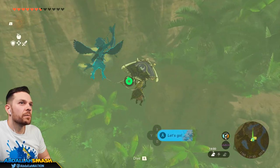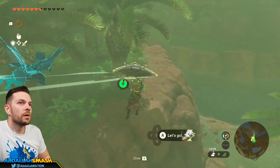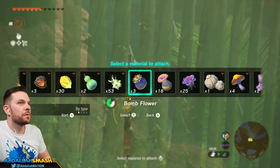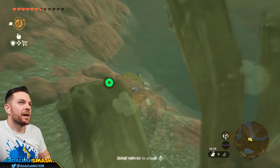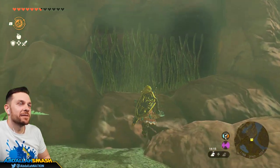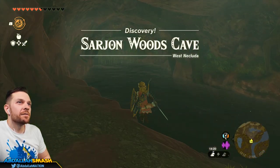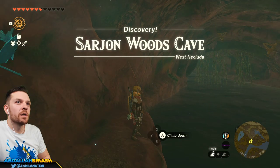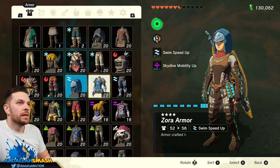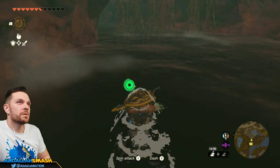There's a cave somewhere over here that I'm looking for. This is the Sarjohn Woods Cave — what we're looking for. There is a little bit of water, so let's put out our swim gear so we don't have to worry about that. I've been doing a lot of gear upgrades off screen, which is always really fun. So we're going to just swim on through over here.